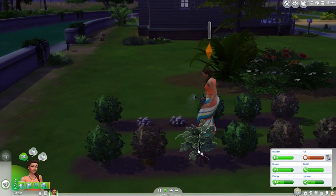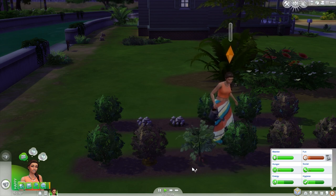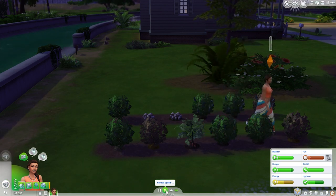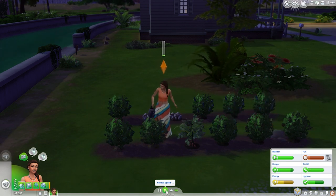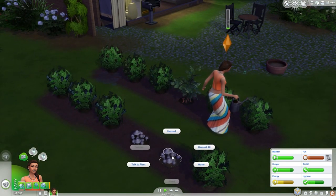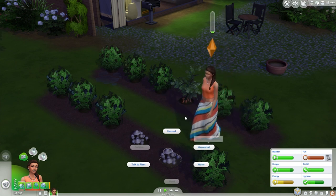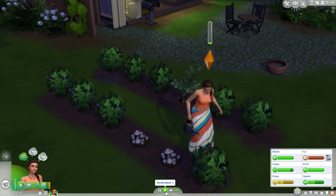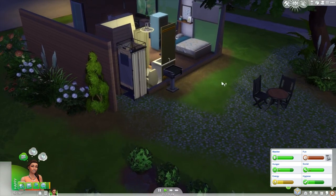Why is it orange? Oh, because it needs to be watered. Poor thing's up all night doing this. I wish we could hire a gardener in the Sims — that would be fab. They're not quite ready to evolve, so we'll just... Has she watered everything? Okay cool — we're good.